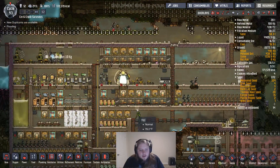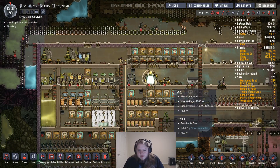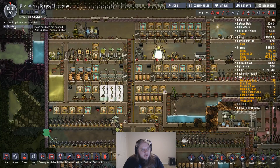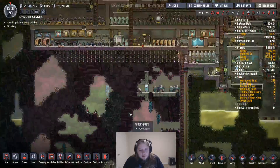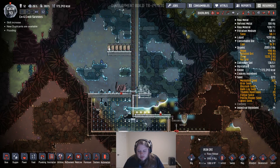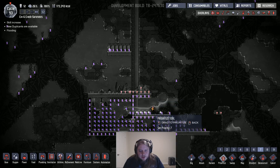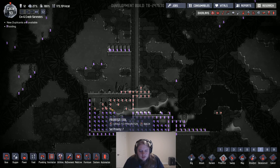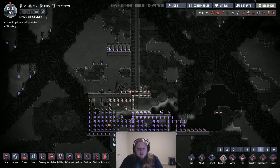I guess should I get another duplicant? Flooding — flooding, yeah, we know the flooding is happening. Alright, I want another dupe but that'll be in the future. Let's prioritize getting our power generation up and running. Now let's build this stuff up over here.